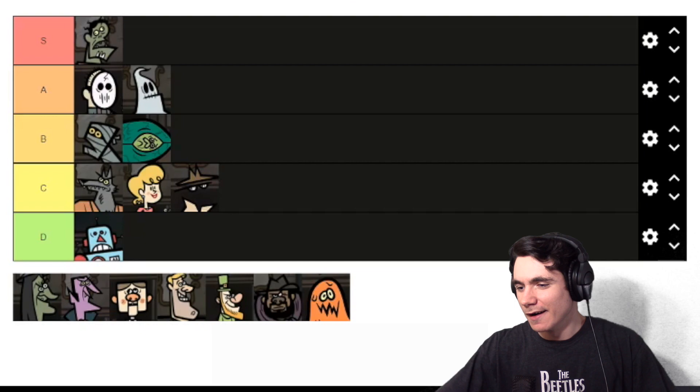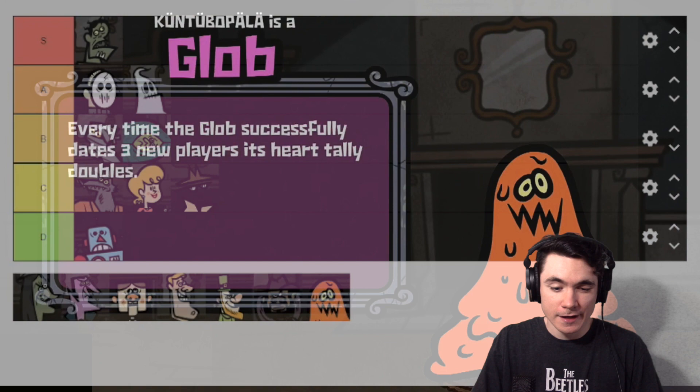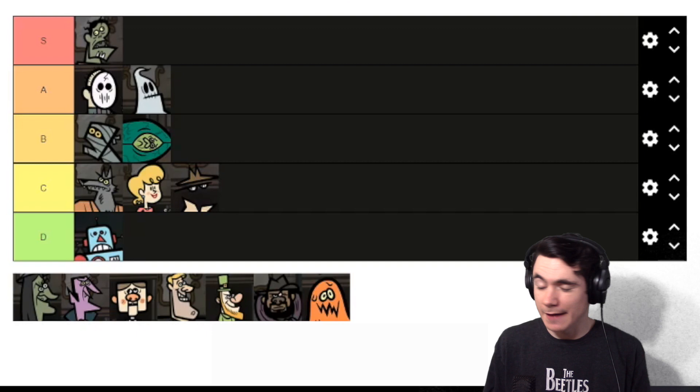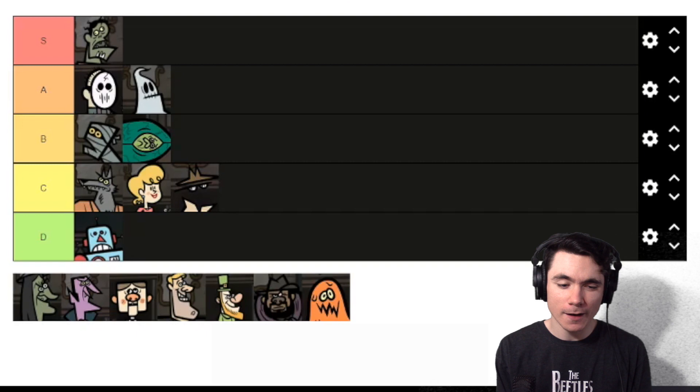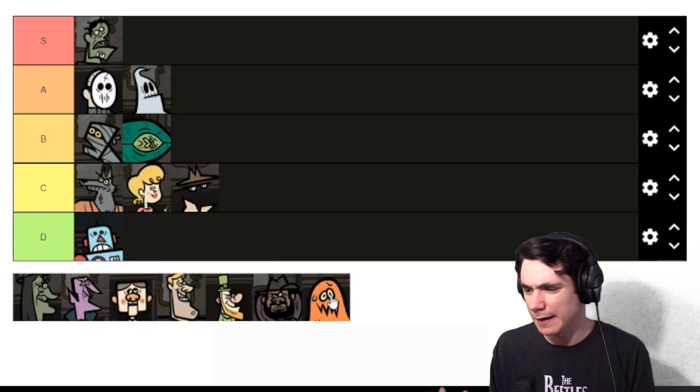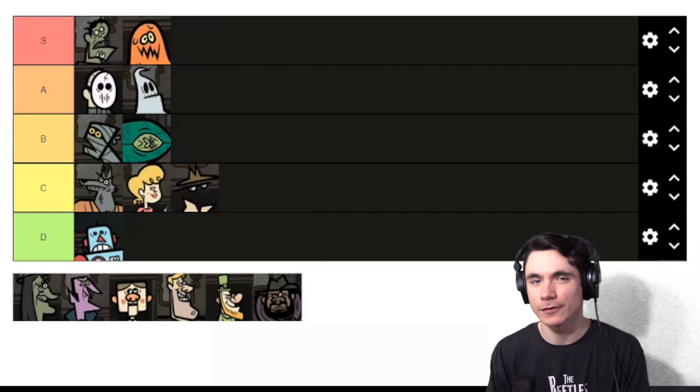Next we've got the Glob. Every time the Glob successfully dates three different players, the Glob's heart count doubles. Glob can be really strong — if you pull off the ability once you're at least guaranteed three bonus hearts, and there's even a chance of pulling it off twice if you date a different person each of the six rounds. His ability isn't too hard to pull off and it gets you a lot of bonus hearts. I would consider Glob S tier.